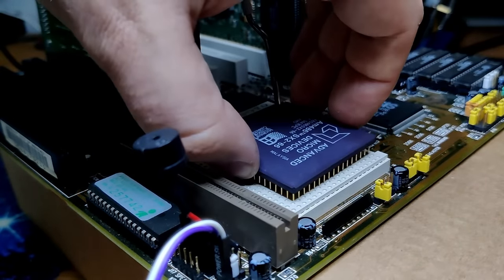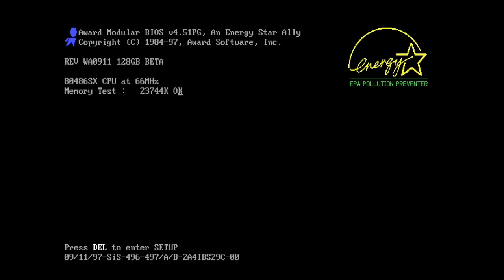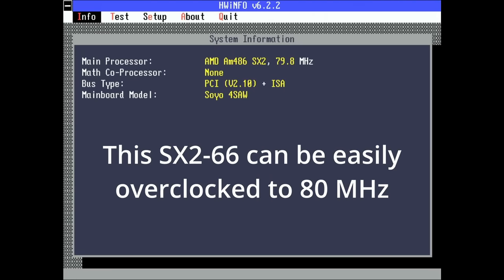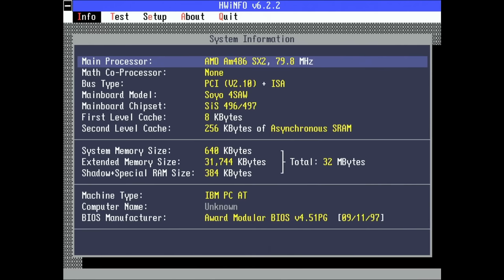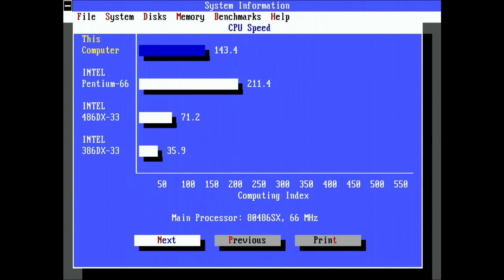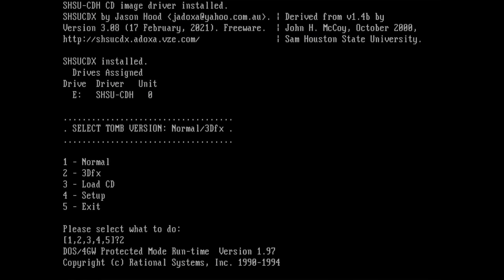Let's start with the first star of today's show, the AMD SX2-66. This is a 5V CPU and comes with 8KB of level 1 cache in write-through mode. As far as I am aware, this is the fastest SX version available for the Socket 3 platform. Before starting Tomb Raider, let's have a look at some other tools. The level 1 cache operates in write-through mode, and system information reports a score of 143.4 points, identical to what we got with both Intel CPUs.